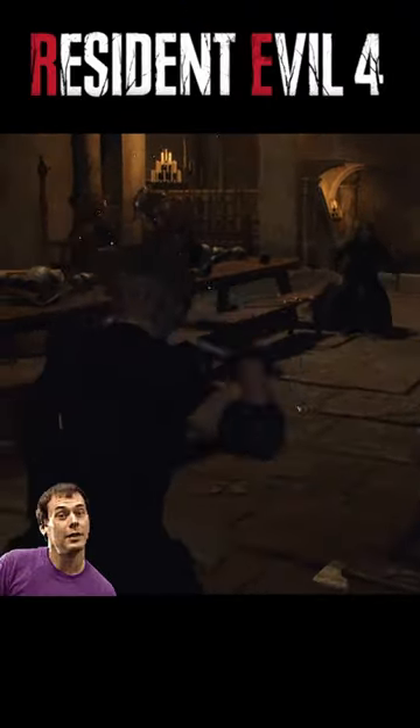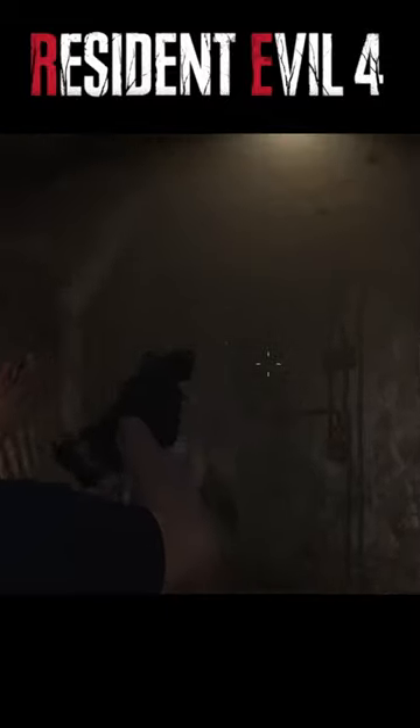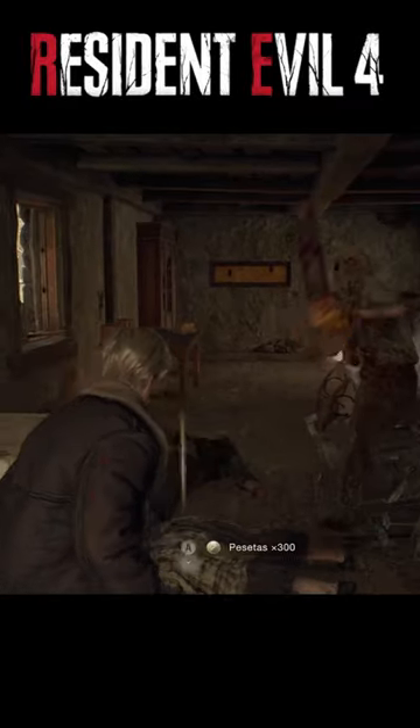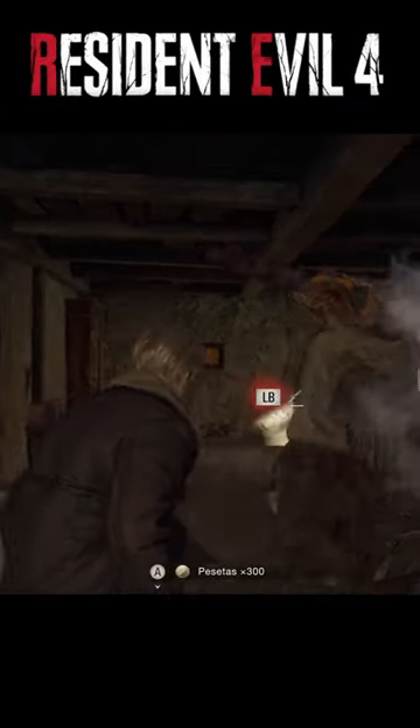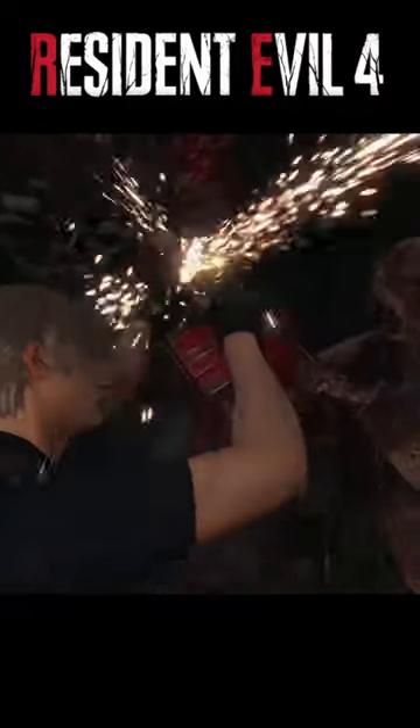Tip number one: the parry. All you have to do is press the left bumper or L1 on a controller, or this face button on a keyboard, right before an enemy attacks you to parry their attack. You can use it on most attacks from regular enemies, including even the chainsaw man in the village and the plagas from the monks inside the castle. Trust me, when the undead are closing in, the parry move is not just a lifesaver — it's a heart-pounding game changer.